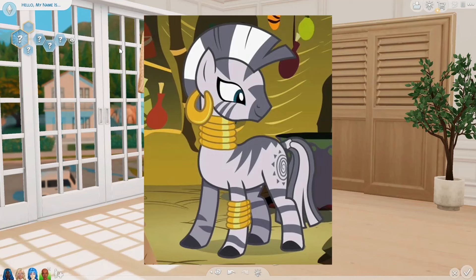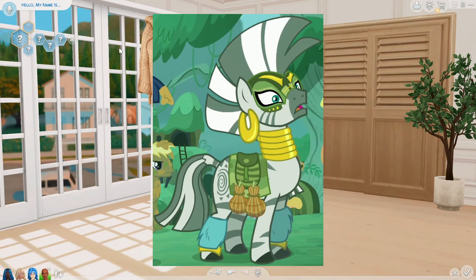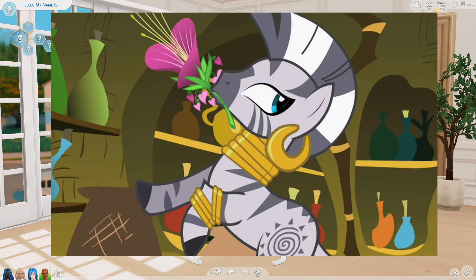Next up, we're going to be working on Zecora. Zecora is very unique because she's not a pony or a unicorn or a pegasus or an alicorn — she's a zebra. I think it's so cool that they added this to the show. Zecora is very wise and very knowledgeable but she's also a little bit mysterious because every time she talks, she rhymes. She is a herbalist who lives in the Everfree Forest.